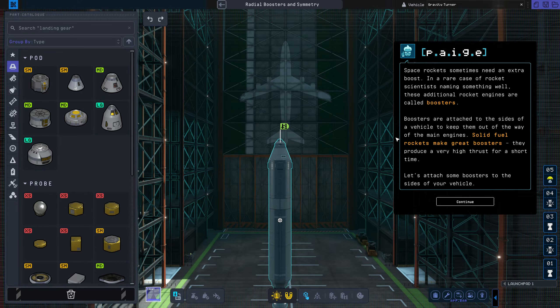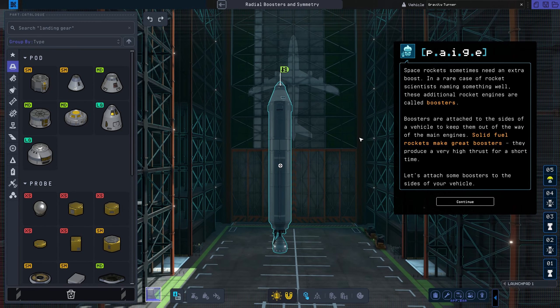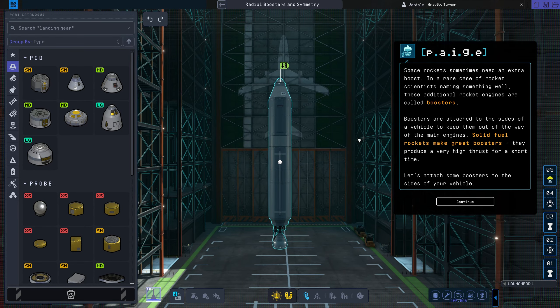Space rockets sometimes need an extra boost. In a rare case of rocket scientists naming something well, these additional rocket engines are called boosters. Boosters are attached to the sides of a vehicle to keep them out of the way of the main engines. Solid fuel rockets make great boosters — they produce a very high thrust for a short time. Let's attach some boosters to the sides of your vehicle.